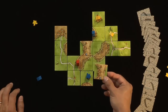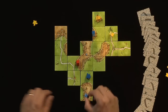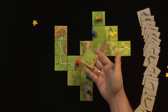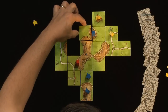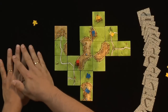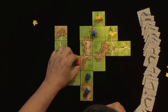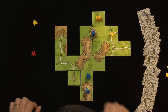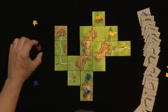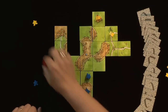Blue draws a tile, places it over here, and because it's an unclaimed city and they have a follower, they put a follower there. Nothing to score, and Blue is now out of followers. Next it's Red's turn. He draws a tile and, just like the earlier example, puts it right there. Step one done. Step two: Red still has no follower, so can't place one. Step three — scoring: Red gets 10 points and gets the follower back; Blue gets 4 points and gets their follower back. Note that Red cannot now place their follower on the tile just laid down, because you can only place a follower if you have it at the time of that step. That's the end of Red's turn.